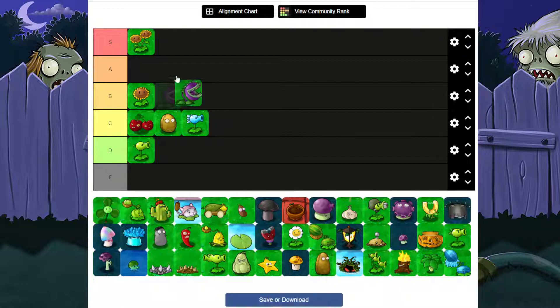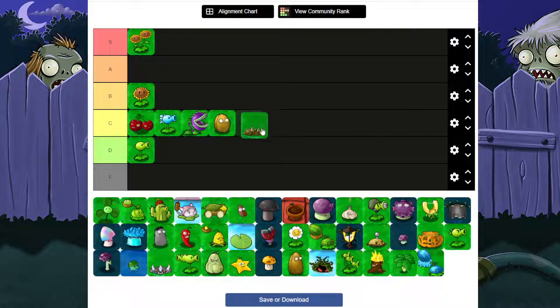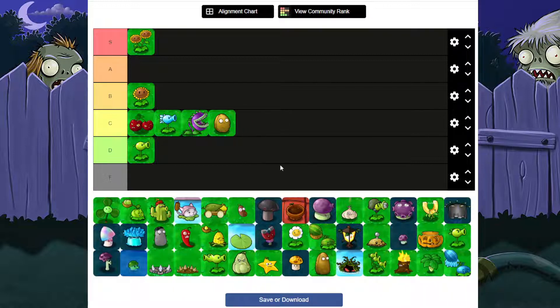Chomper is C tier. I know a lot of people don't like Chomper, especially competitively, but Chomper does its job — that's why it's C. It has very short range, it's nothing special. It's one of those plants where it's like, well, I already have a Wall-nut in front of it and I have spikes. You have to have everything set up for it. Sadly it's just C, I'd even say D, but I still like it a lot.